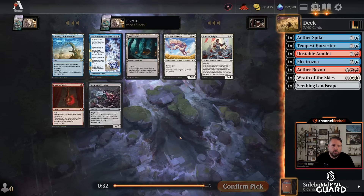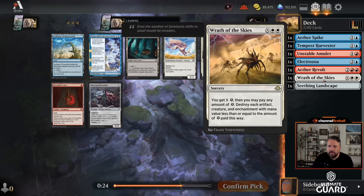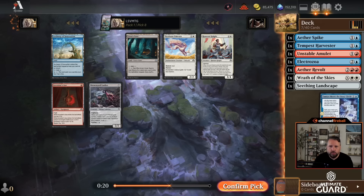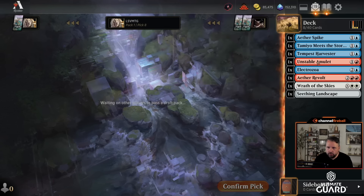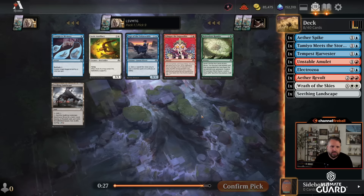Drownyard Lurker is good and Rosecott Knight is not bad, but I think Tamia Meets the Story Circle — shuffle back in Wrath of the Skies and use it to draw a bunch of cards. Getting some more fixing would be nice. Electrozoa is decent. Unstable Amulet seems pretty nice. Clues do trigger revolt — that's a great point. Having ways to get revolt going is nice. I'll just take another red-blue land; I don't think Sage is good in this deck, same with Glimpse.